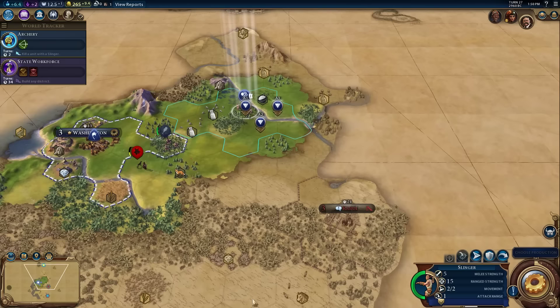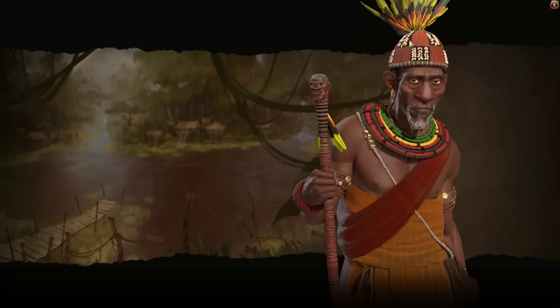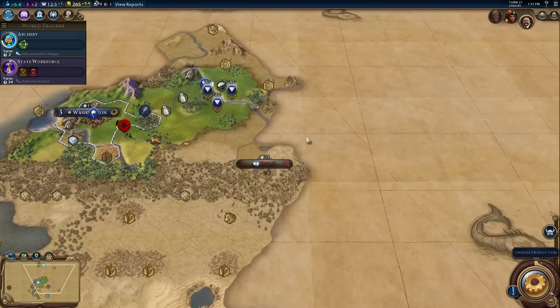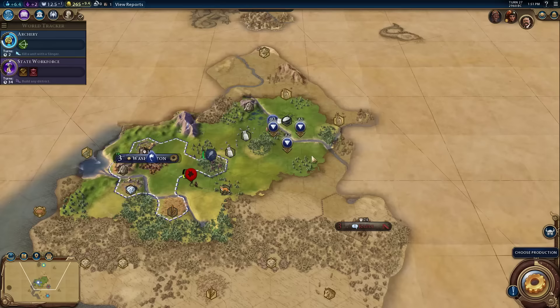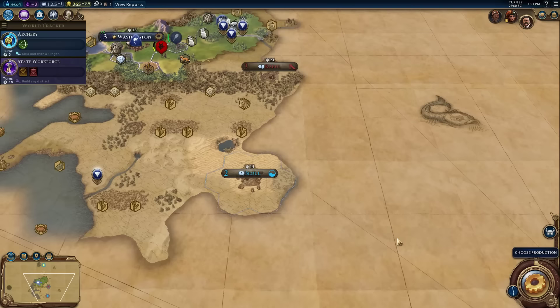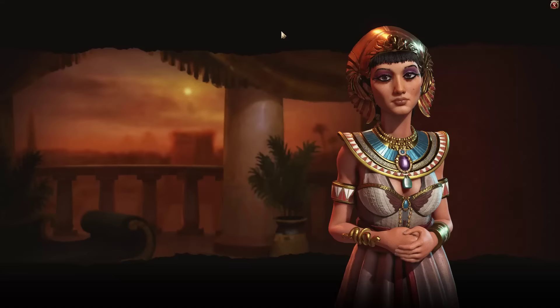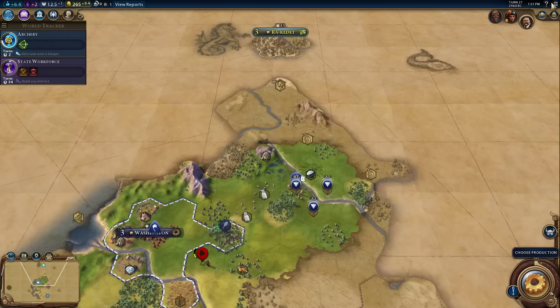The reason I'm actually thinking about settling here first is because it's slightly towards the other civilizations. I still don't know where Congo is, which is unfortunate. Egypt is there, and what I don't want to do is give up all this territory to Egypt. I tend to settle towards other civilizations first to secure that territory and then backfill. Do note that if you settle way too close to someone aggressive, things go badly. I've already been insulted by Cleopatra - she respects strong militaries and I only have two units. She'll probably denounce me at some point soon.